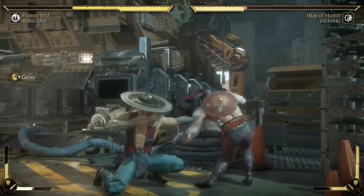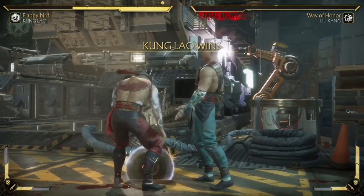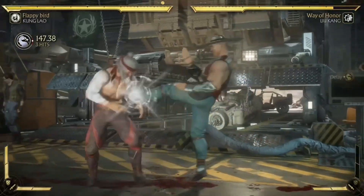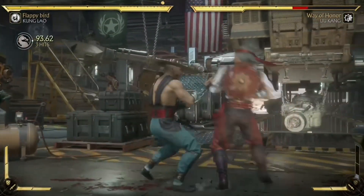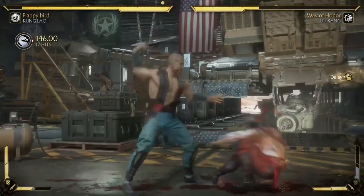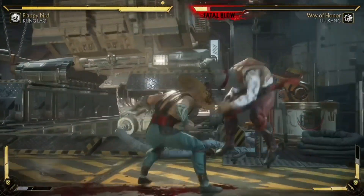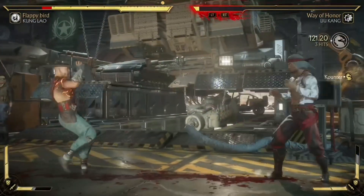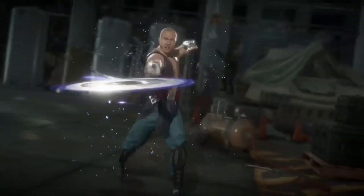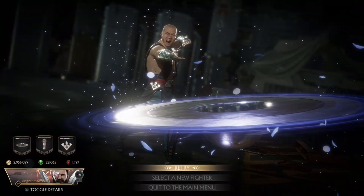A lot of Kung Lao players finish their combos with the Dive Kick anyway, so they can easily get their armor break. The Dive Kick is also a really good punishing tool — Kung Lao players will jump back, the opponent tries something, and the Dive Kick comes out covering a lot of distance. You can't zone him either because it has so much range and he can get easy crushing blows. The Dive Kick honestly carries a lot of Kung Lao players.